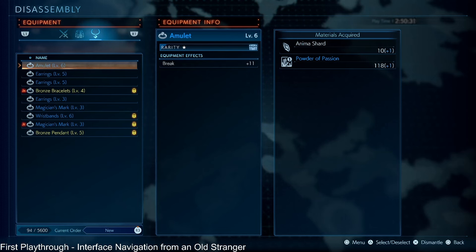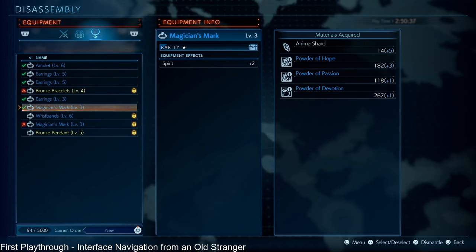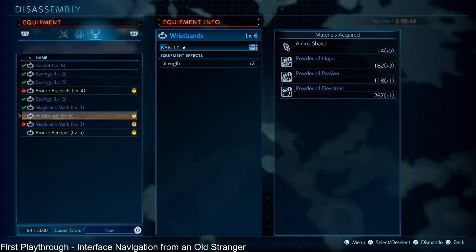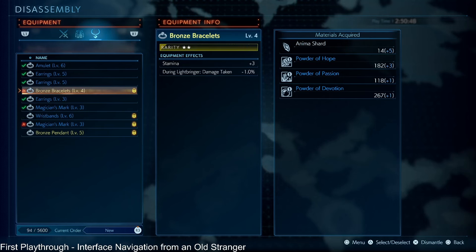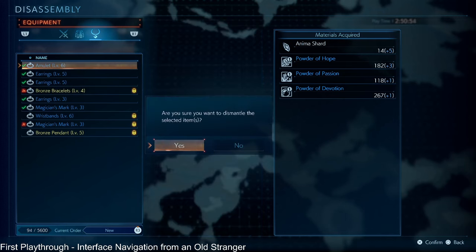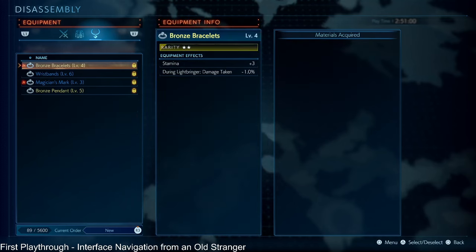Another thing while we're on the disassembly screen: anima shards from accessories. You can get those quickly by disassembling accessories you're not going to use. The ones you probably want to keep are the main stats — strength, intellect, spirit, stamina, agility. The other ones can go. Notice that I'm going to get five anima shards on the right side for doing this, so that's good.